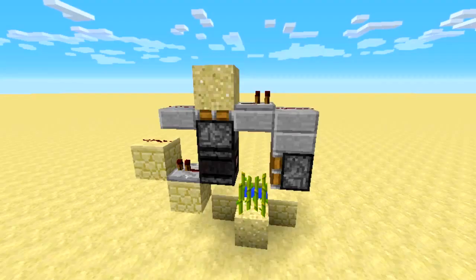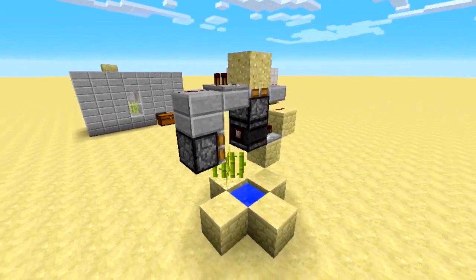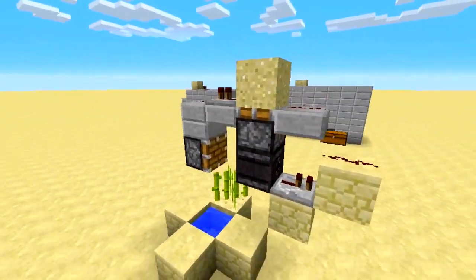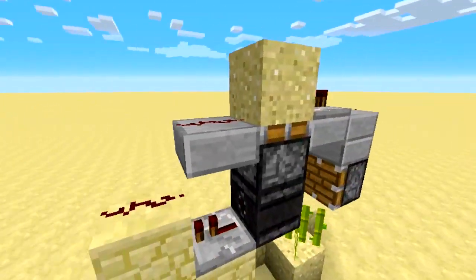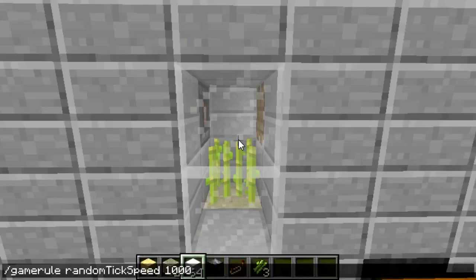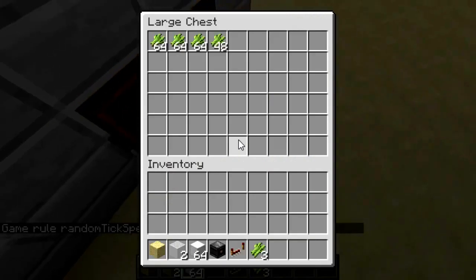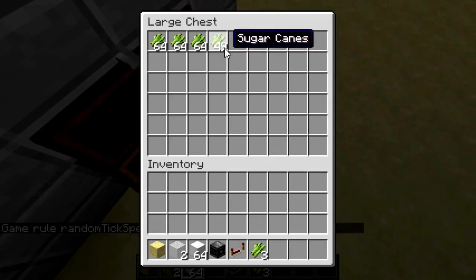As shown at the beginning of the video, this is a very cut-down version of the contraption. If I set the random tick speed to something like 1000, as you can see the sugarcane is growing and then gets hit, and you can see in the chest it will be entering the chest any minute. There we go — as you can see it's gone to 49.